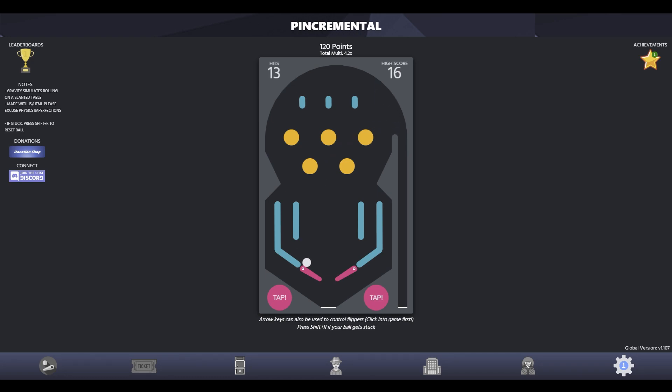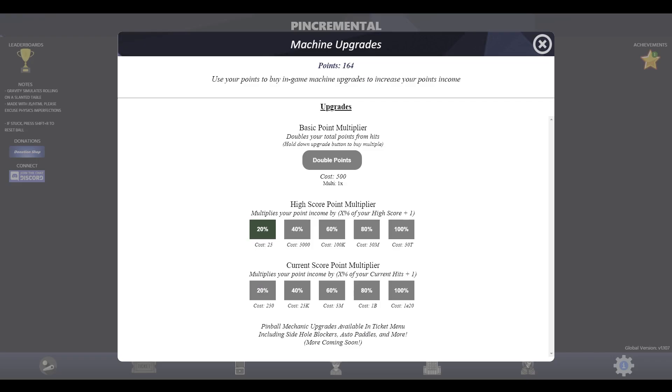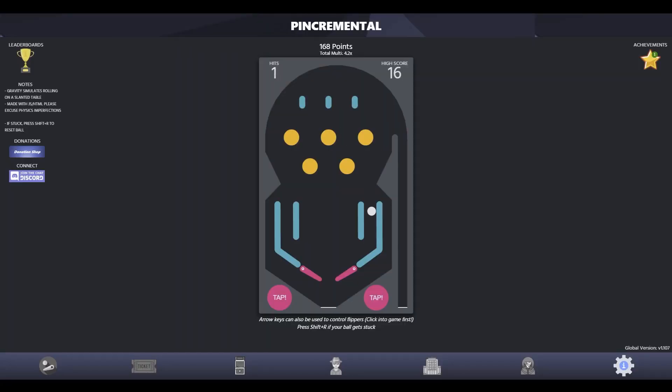Are we going to break it? I think we're going to break it! It does slow down a little bit for you, which is kind of cute. Basically, as you can see, we're getting points. The multiplier is 4.2. And I believe it's over here — for 500, we can double our points. We got an achievement for hitting any bumpers 100 times.